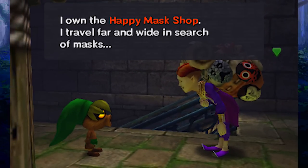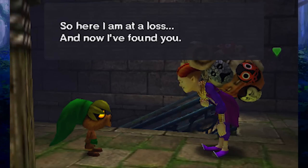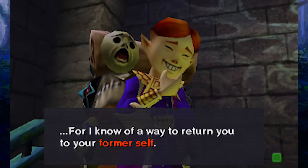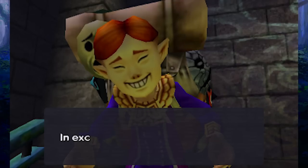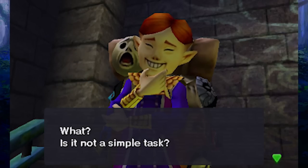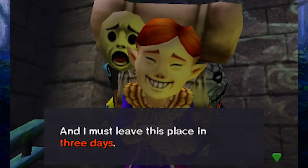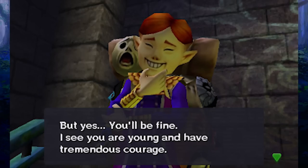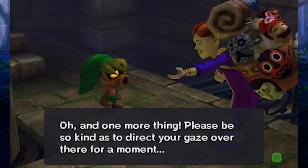He's the Happy Mask Salesman: 'I own the Happy Mask Shop. I travel far and wide in search of masks. During my travels, a very important mask was stolen from me by an imp in the woods. Now I've found you. I have been following you — I know of a way to return you to your former self. If you can get back the precious item that was stolen from you, I will return you to normal. In exchange, all I ask is that you also get back my precious mask that the imp stole from me.' I love his little poses as he jumps around.